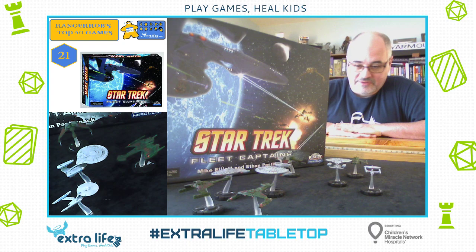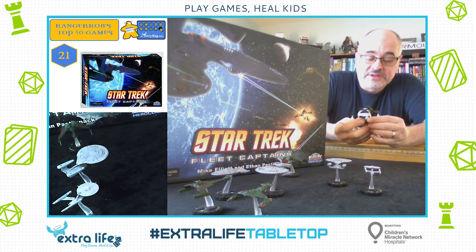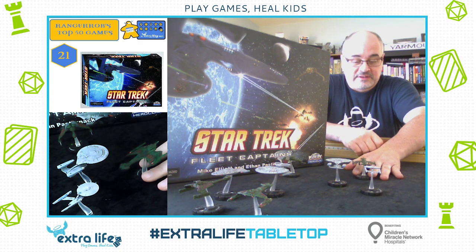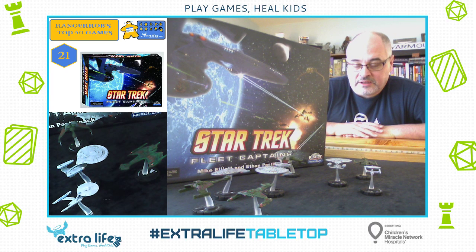I'm not setting up this game because it's a beast. Each ship has its own special abilities and stats, and I also painted these up — so they don't come in the box like this. All the Klingons come base green, all the Federation comes white. But I've been painting miniatures for 30 years now, so these are relatively easy to paint up.